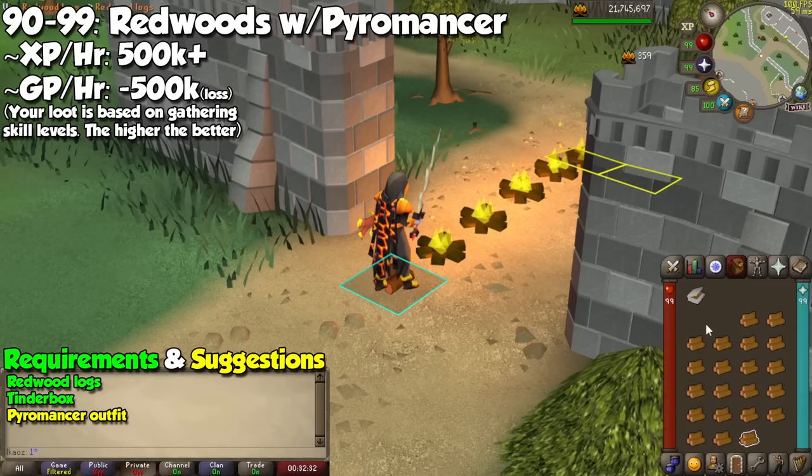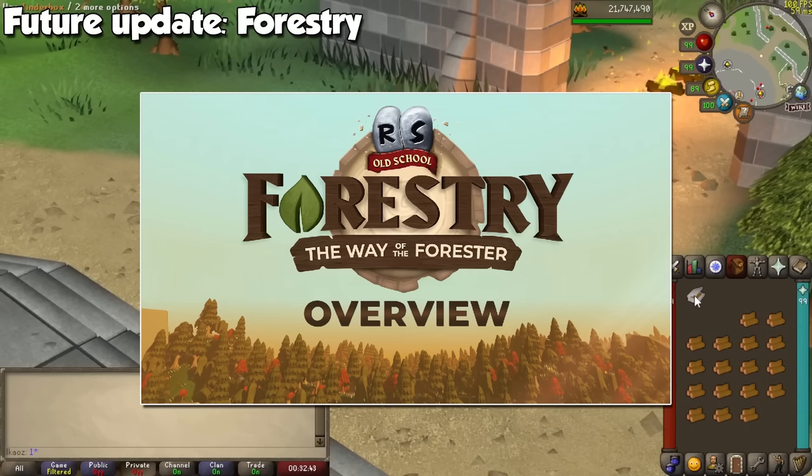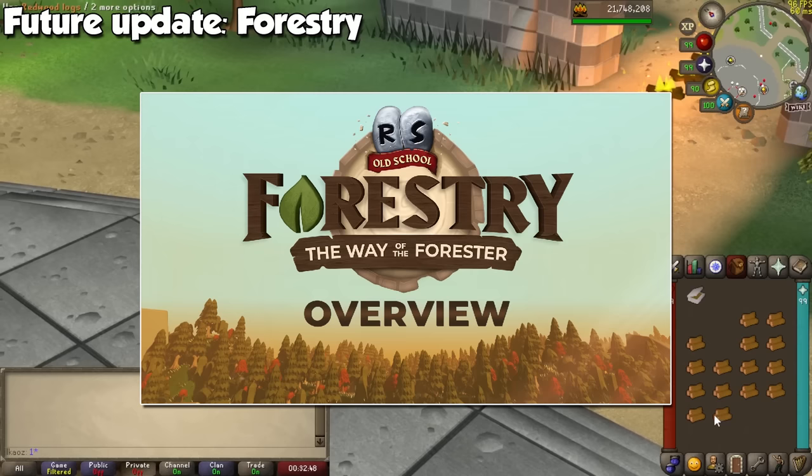Redwood logs are also pretty cheap so your wallet will thank you for it. Last but definitely not least, it's important to mention that Jagex is working on an update called Forestry. This is mostly aimed towards woodcutting, but we know that firemaking will be involved in one way or another, so be on the lookout for that video in the future to learn more about how to train this god-awful skill.